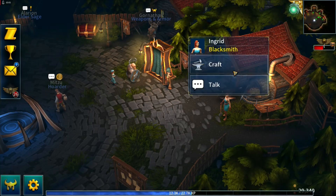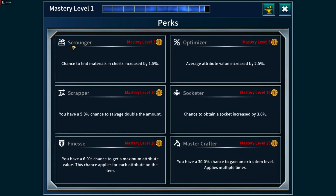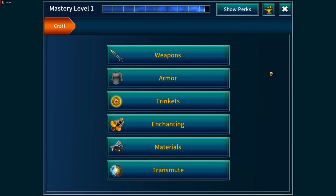When we craft, we earn crafting experience which fills up your mastery level. This goes up to level 50, and there are certain perks you unlock along the way. Mastery level 3 increases the chance to find materials in chests. Level 5 unlocks the optimizer for slightly better stats on crafted items. Scrapper is a nice one for salvaging. Socketer increases the chance to get sockets. Finesse boosts max attribute chance. And at mastery level 25, Master Crafter gives a chance to gain an extra item level when you craft something.